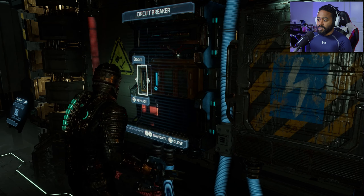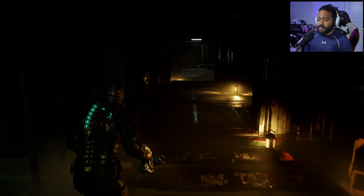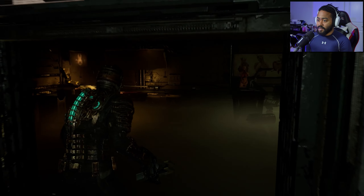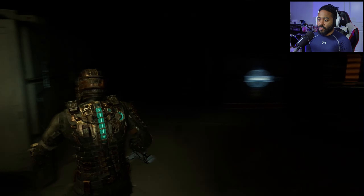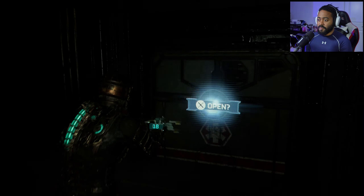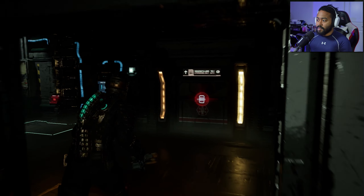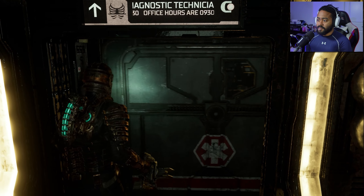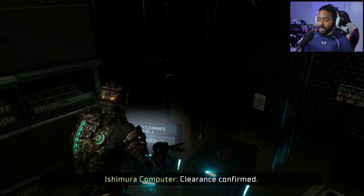Let's go ahead and do the doors - I can't remember if this door had some security stuff in it. Clearance confirmed - got some credits. That was probably about it but hey, money is money. Let's wait - where do we have to go? Did we ever go in here? Okay, there's a bench in here - we got level two stuff, alright cool.